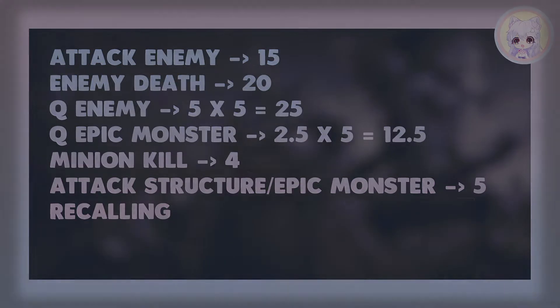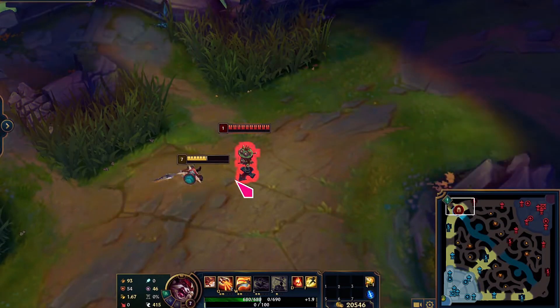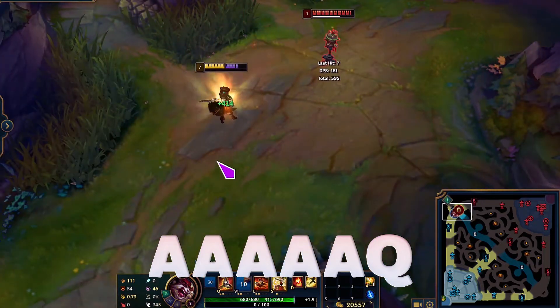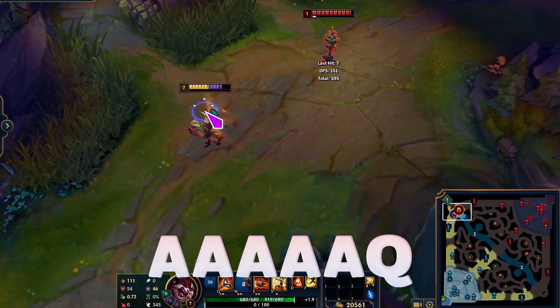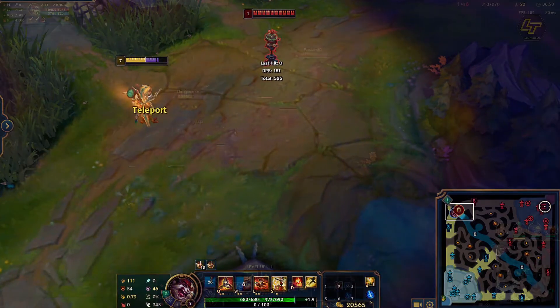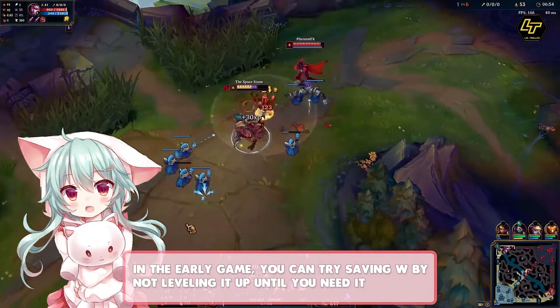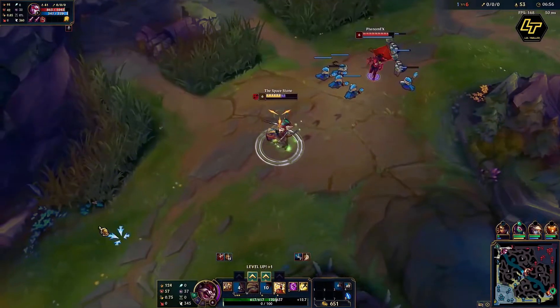From these 7 ways of getting courage, we can deduce that the fastest way of remounting Skaarl in the early game is using W, auto attacking 5 times, and Q-ing the enemy at melee range. So if you know you are going to dismount, it's better to save your W so that you can remount faster.